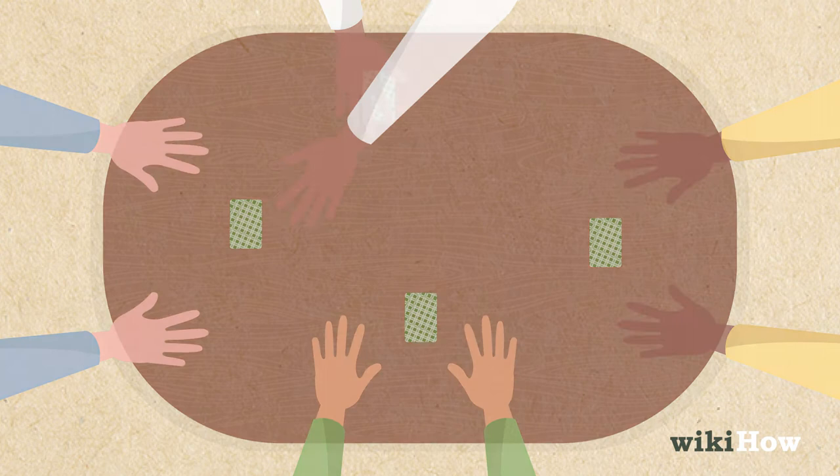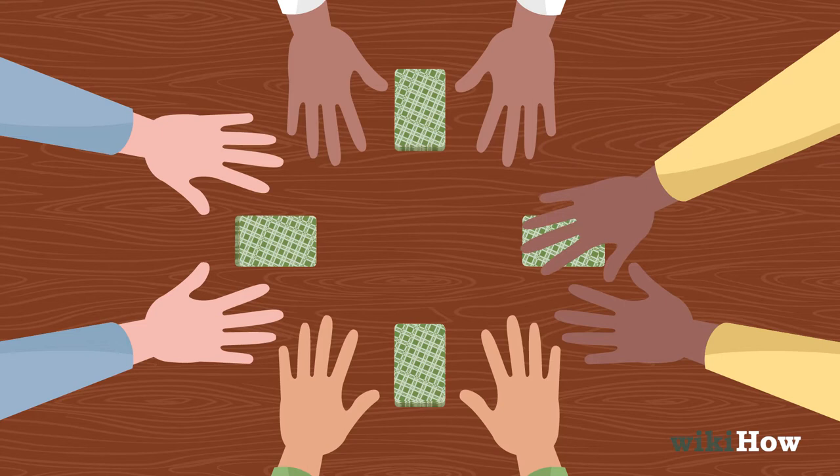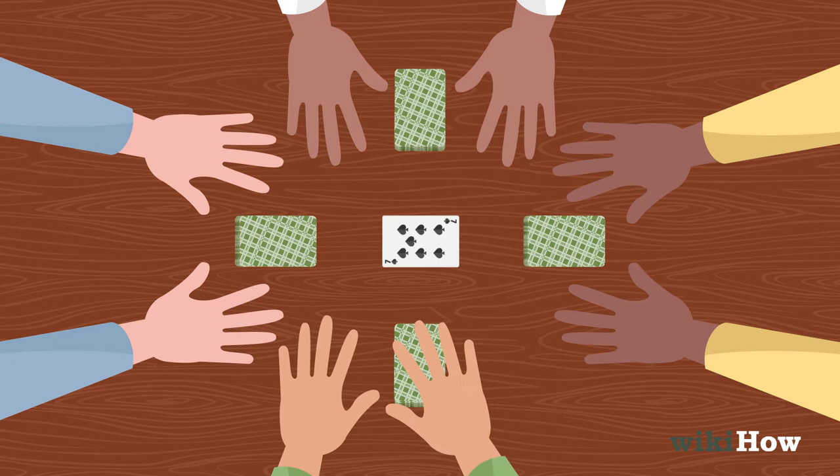The player to the left of the dealer flips their top card face up in the center of the playing area. Then the next player flips their top card face up.